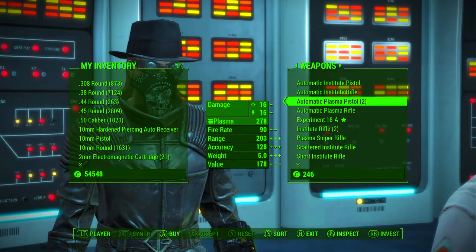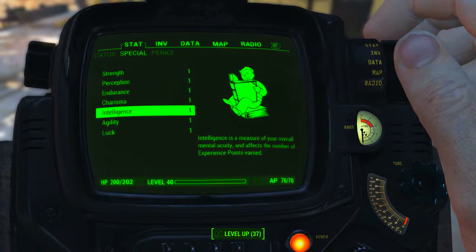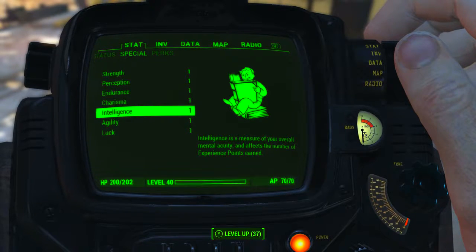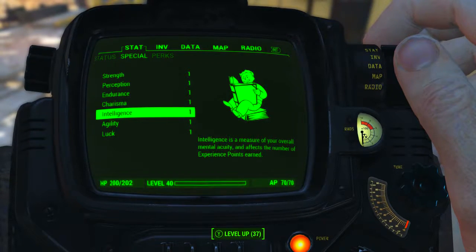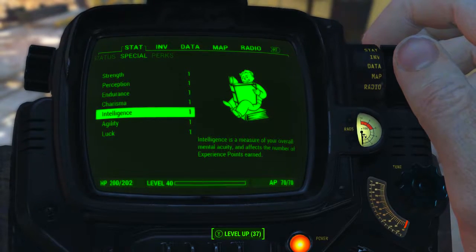Head to barter once the shop is open, go across to weapons and go down to Experiment 18A. The price of the weapon will vary with your character's perks and your Charisma level. As always, before we mod it out and run through the stats, I have reduced all of my character's special attribute stats to one, with no bobblehead, perk, or magazine effects applied. This means we will be seeing the absolute minimum base stats of the Experiment 18A, so you can compare stats on a level playing field.